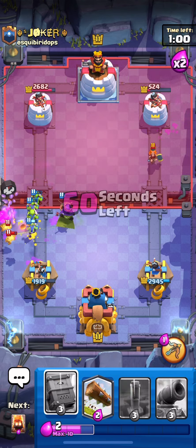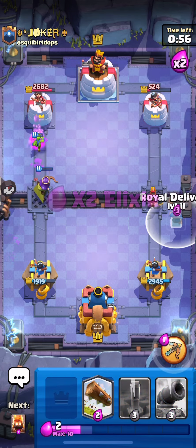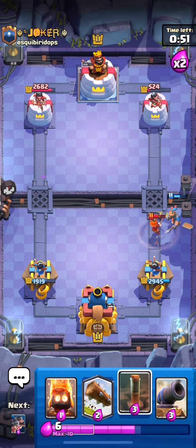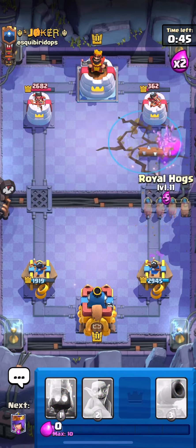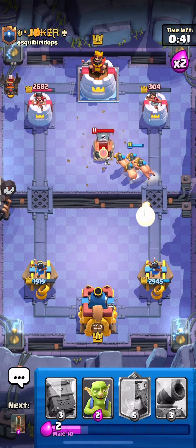The Queen's staying alive — I'm going to play this Delivery to distract the Valk, because I'd rather save my Cannon for his Balloon. We're going to EQ Log, because I don't really need those cards for anything else. We're going to get some damage and go Hoggies here with the Fire Spirit, because I know he's going Tombstone.